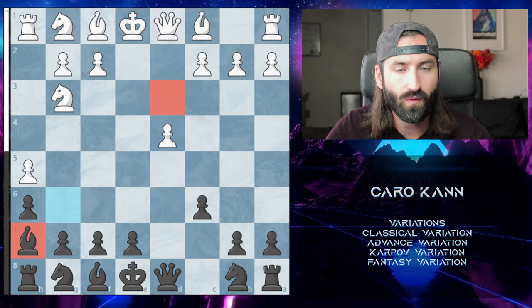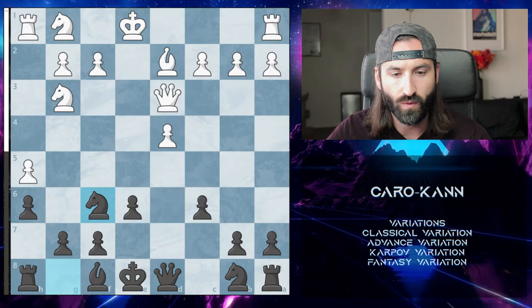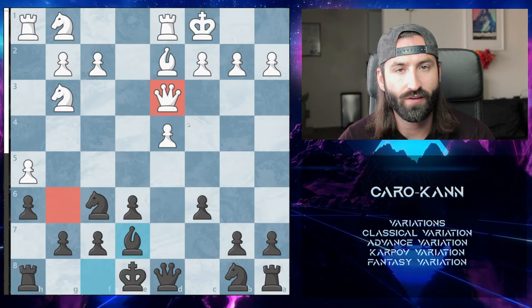In this variation, what you want to do is trade off this Bishop for a light-squared Bishop. Say white goes Bishop to D3 — we'll trade off there. From here you go E6, closing this up and finishing your development. White will then push up to D2, we continue developing our knight, they castle long, and we're looking to castle short. When playing the classical variation, the one key thing is to protect that Bishop and trade off the light squares.